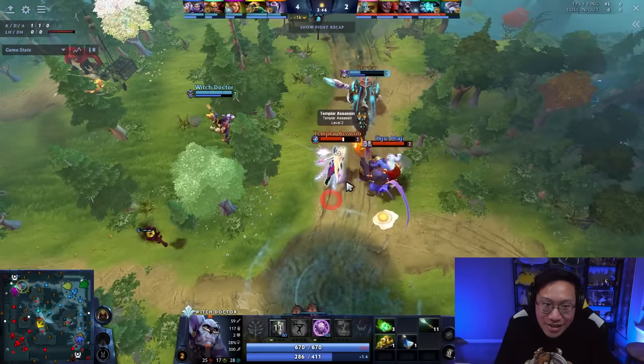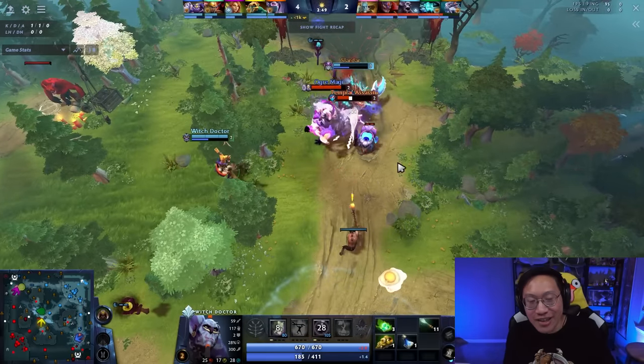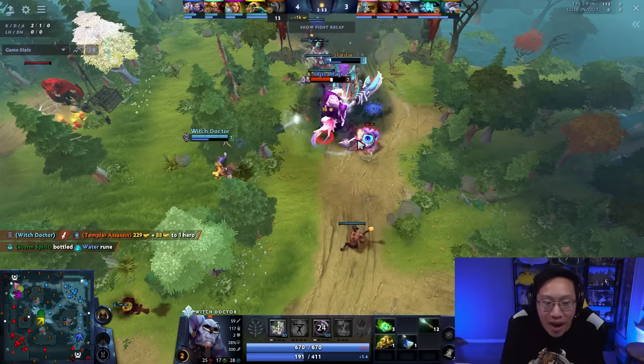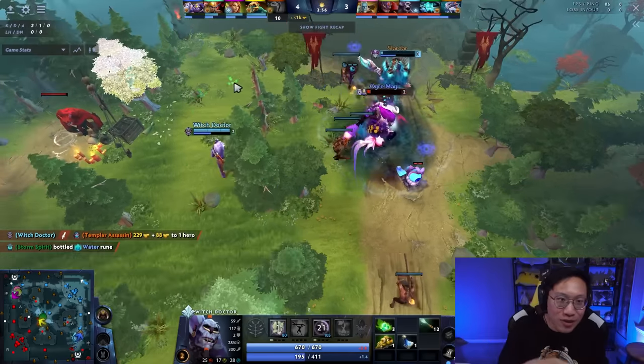You can combo it with your own Death Ward, and that is nice. But Maledict is a much shorter cooldown than Death Ward. That's why the pros like it — you just go lane to lane, keep taking all these small skirmishes. You Maledict, your teammates who are roaming with you throw in the spells, they do the damage, and you get tons of Maledict damage.